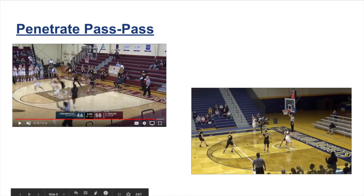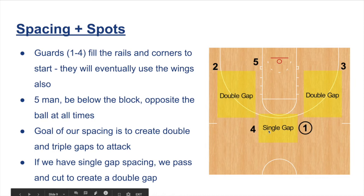The dribble drive system serves our concepts rather than our concepts serving our system — that's a vital part to understand. For structure, we play with four guards; positions one through four are basically interchangeable. The spots they start at are the two corners — block extended for us — and they fill the two rails, which is just the lane line extended through the three-point line. Five is always opposite the ball. The goal of our spacing is to create double or triple gaps on the floor. A double gap occurs when there's an open perimeter spot between two players — for example, with the rail and corner filled but the wing empty.